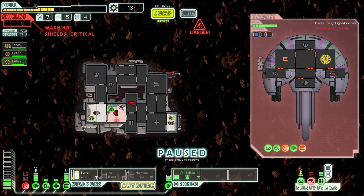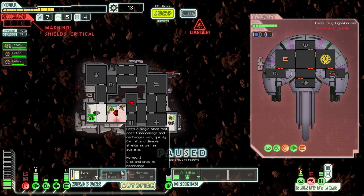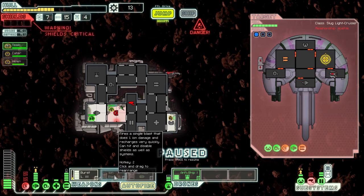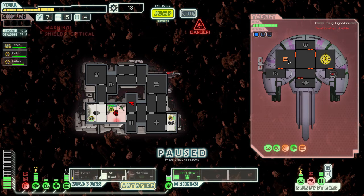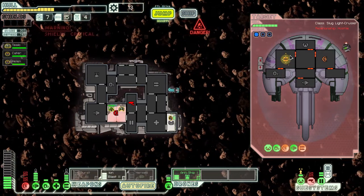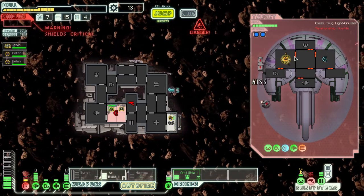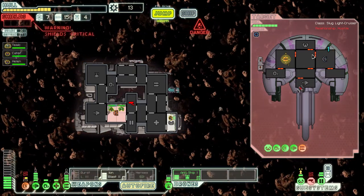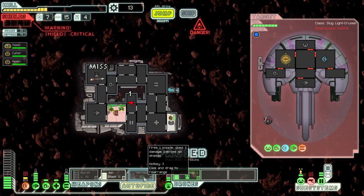Burst laser's almost recharged. In comes another missile — that's my shields down. We definitely need to deal with that. Shield's critical. I don't like this. I could just Ion Blast his weapons. I'm going to Ion Blast his weapons. My hope is that the rapid shots, now his shields are weaker, will keep that weapon down, because this thing shoots a lot more often. And he just repairs his shields. The Hermes missile pierces shields and does three damage. I've no idea what I'm doing in this fight, really.